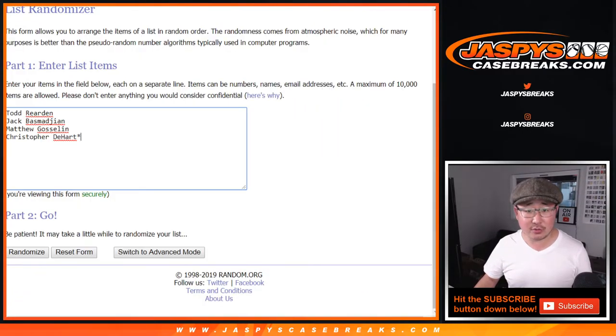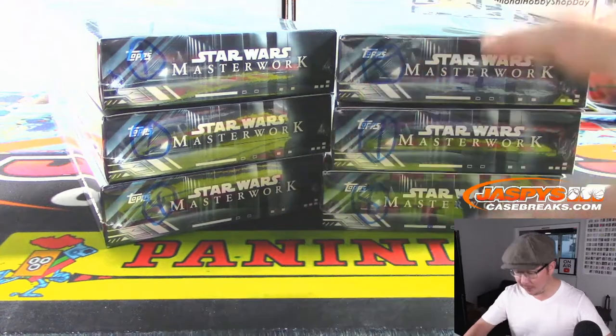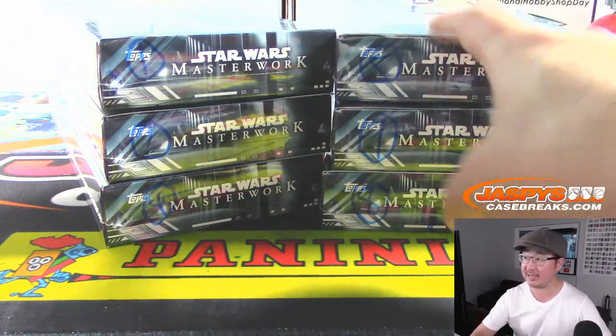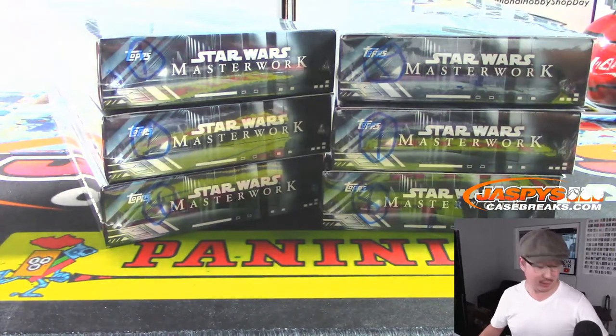Big thanks to all of these folks right here for getting into it. One spot gets you a pack, so we're going to generate a number right over here. We're going to select a box, and then we'll randomize, and then I'm going to open it, number the mini boxes that are inside — it's like Museum Collection — and then we'll randomize you a number, and then rip it and see what you get.